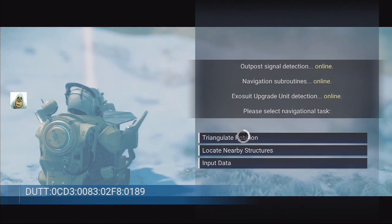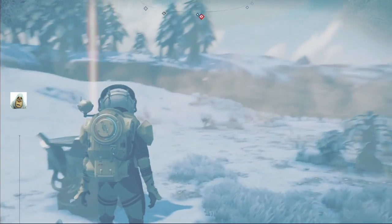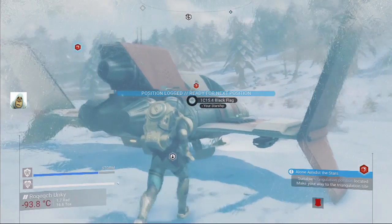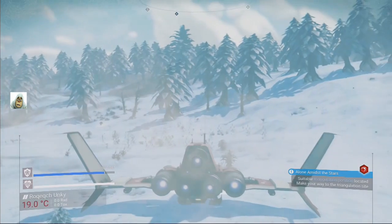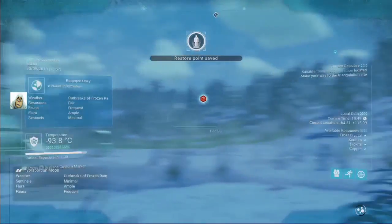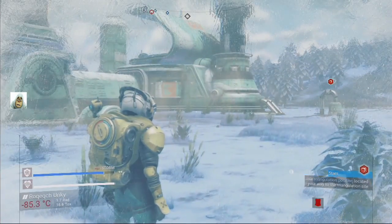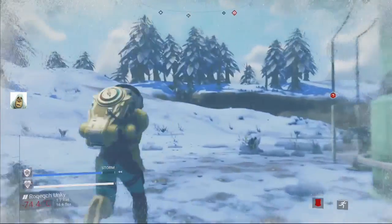Okay, triangulate position. Ready for next position. Let's pick this up and get back in the ship to wait for the storm to be over. Wait — is that position on this planet? Suitable off-planet. Okay, storm's clearing — but it's probably still going to be bloody cold. Let's go find the flag — where's the flag?